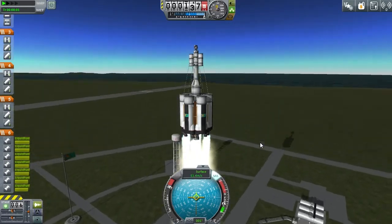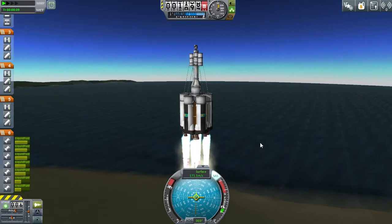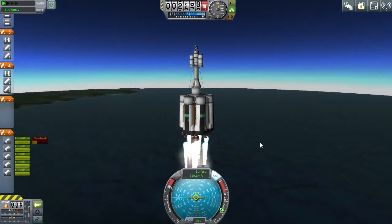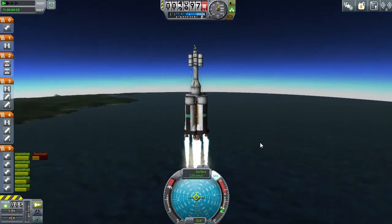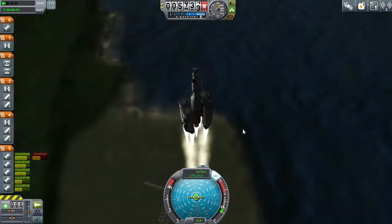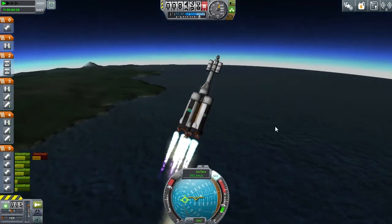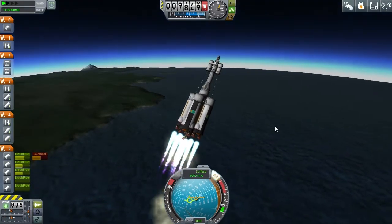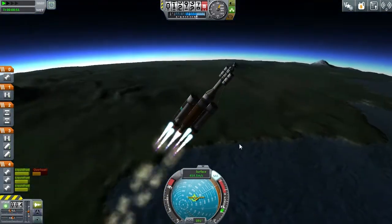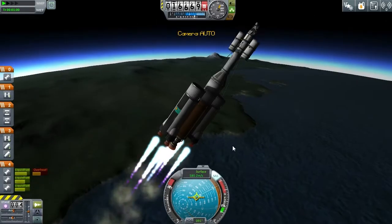You'll notice that I deviated from the plan almost immediately. There is no interplanetary stage there. Instead, I opted for the strapping-more-fuel-tanks-to-the-engine-that's-already-there option. I just thought it'd be slightly more efficient for a Moho probe — it could take everything with it and not have this bulky middle stage. Another way that I deviated from my standard plan is there are no solid boosters on this vessel. It was a bit of a gamble and it paid off.